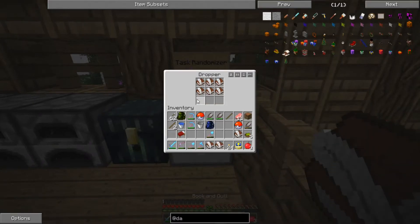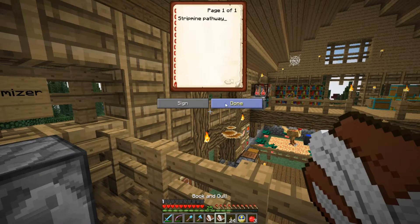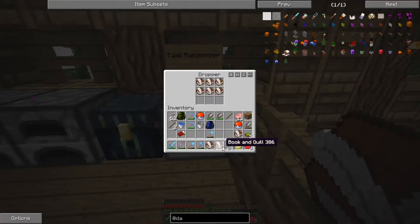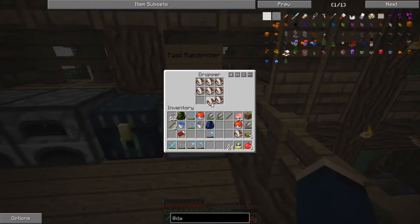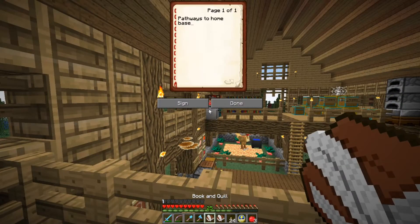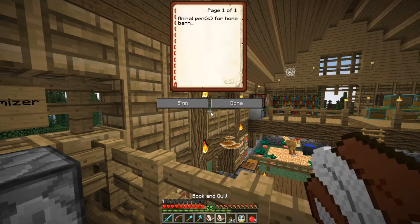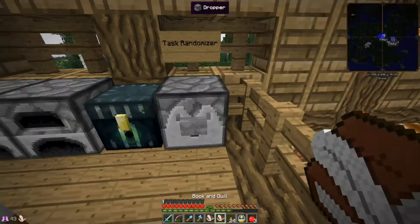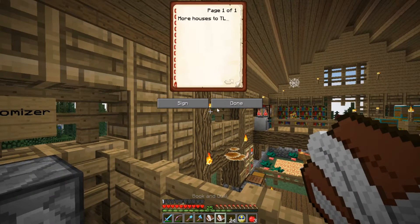Let's go and find the task — pathways, no... more houses, yes, there we go! So we are going to take this out and include it in the community garden expansion. Since we are going to work in that area anyway, a new task is going to be added.